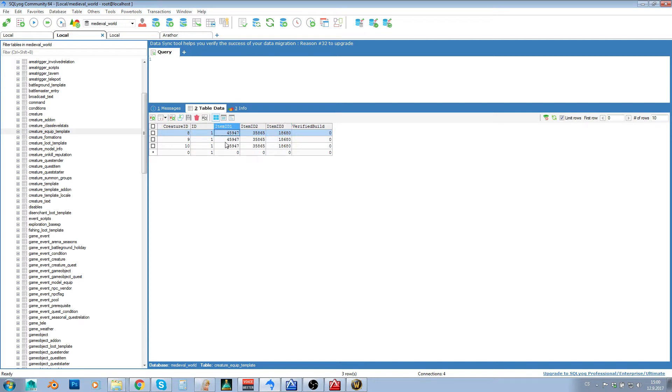You can use up to three items. The first one is the right hand slot, the second one is the left hand slot, and the third one is actually the ranged weapon slot. You can see that all three of those NPCs have all three weapons assigned, and they're the same weapons.